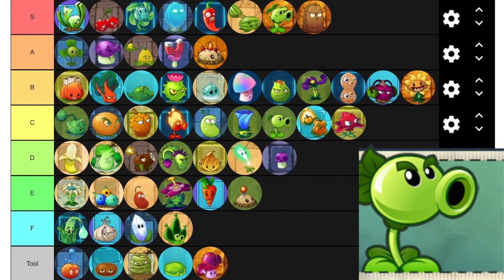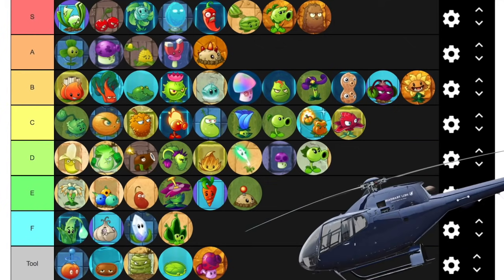Repeater is bad in the sense that everything else is better than him. He's really not that bad — it's just 200 sun for double Peashooter when you could get other things like Laser Bean. It's just a matter of circumstance, not your fault. Rotabaga is weird and D tier — it's not actually bad and it can float over certain obstacles, but it's weird to use.